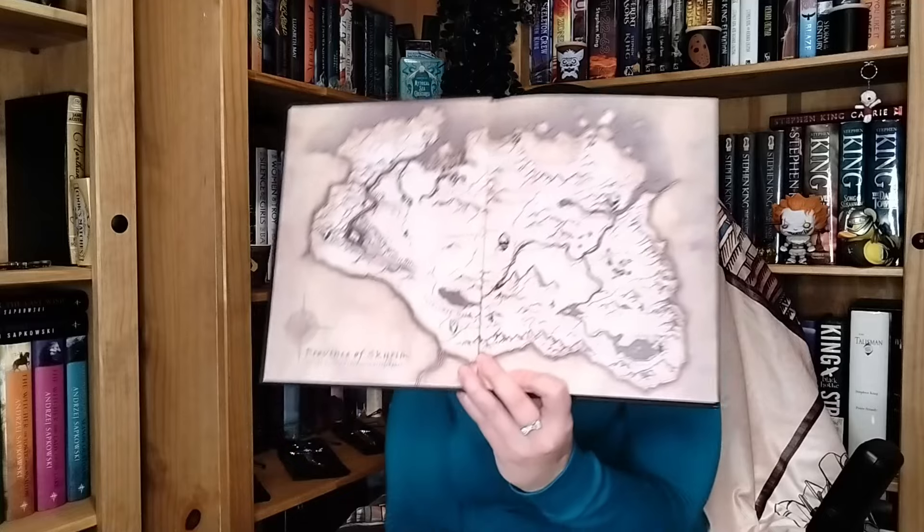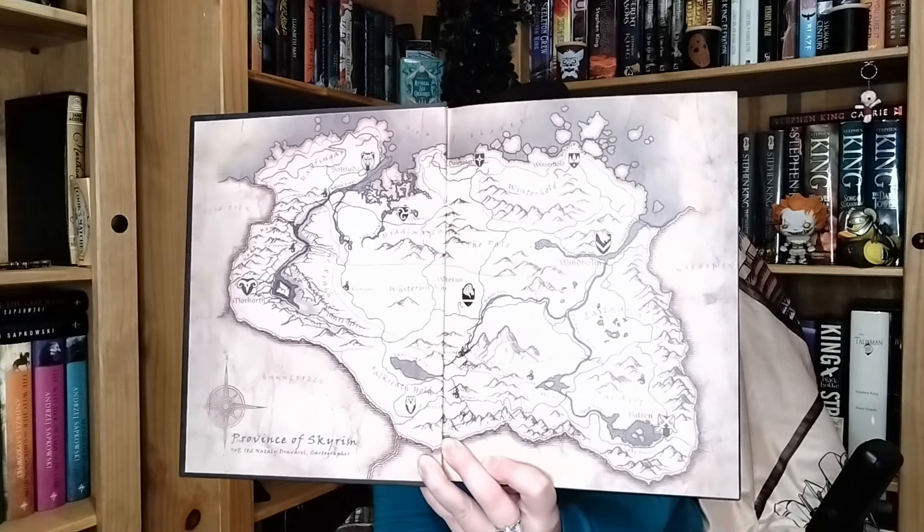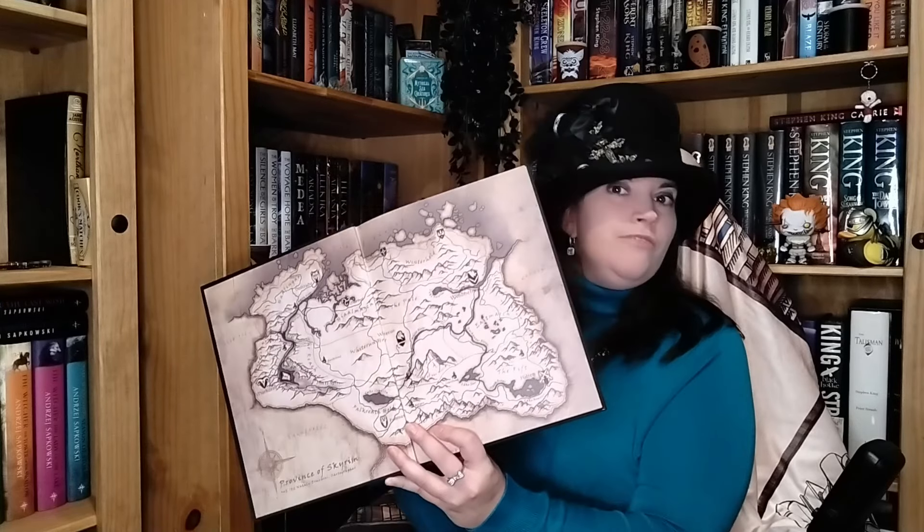The first thing on the inside is the inside artwork — the map of Skyrim. Not the map of Tamriel, just the map of Skyrim, and it has each of the nine holds and their capital cities. I love a good map.